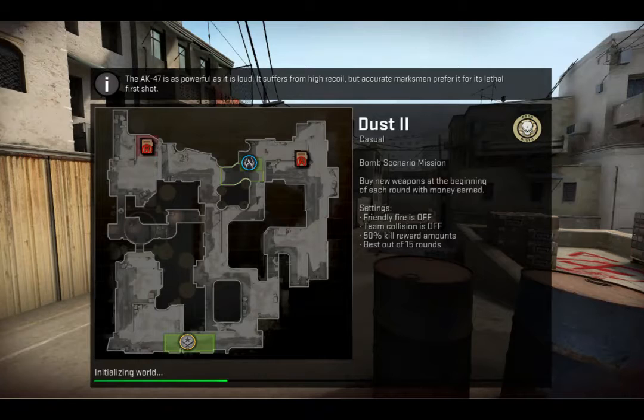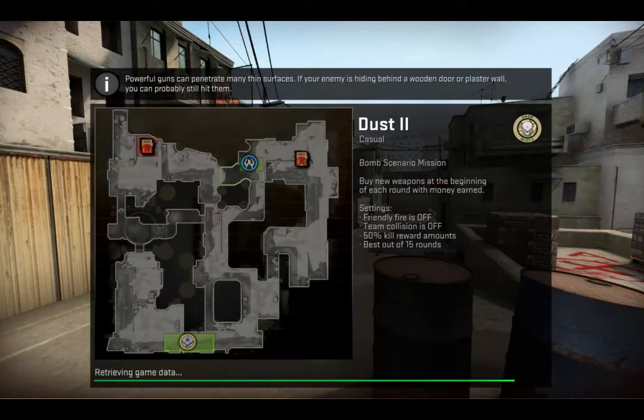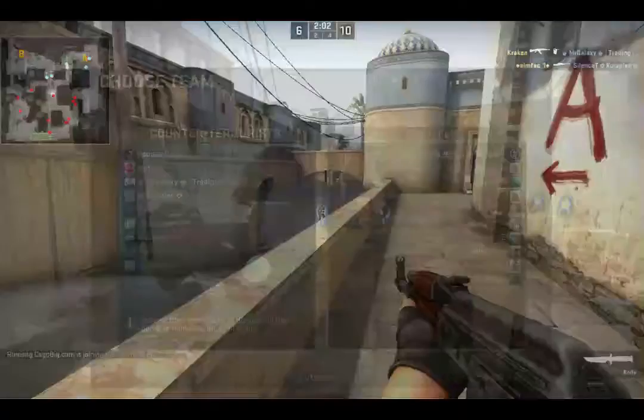Dust1 was actually designed back in the late 1950s during the Vietnam War. Gabe Newell was fighting there and he thought, hey, maybe I could make a bit of money off this. So he designed a map called Dust, and that eventually would grow and morph into Dust2. So here we go, we're going to get in now.